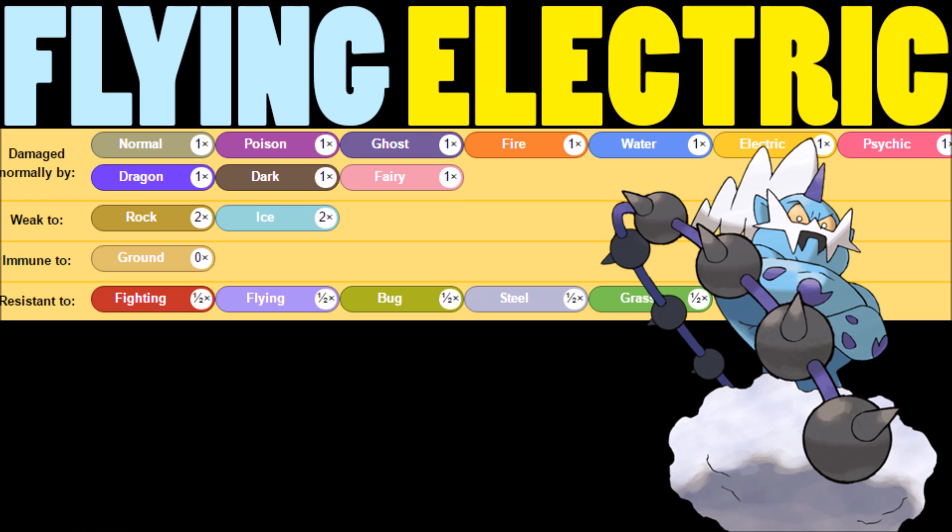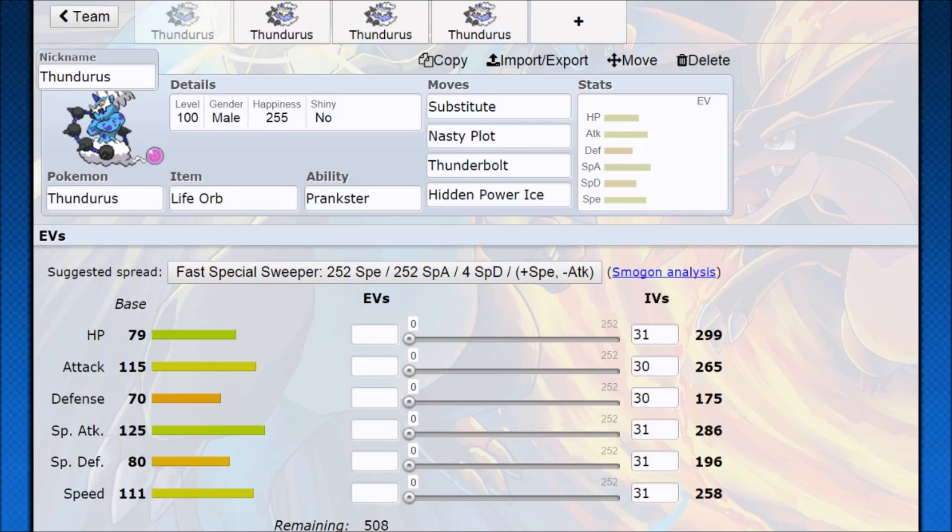If you don't hit Thundurus with Ice or Rock, you could have a bad time. We also get a lot of resistances and still have the Ground immunity from that Flying typing. So let's go and hop into Pokemon Showdown.